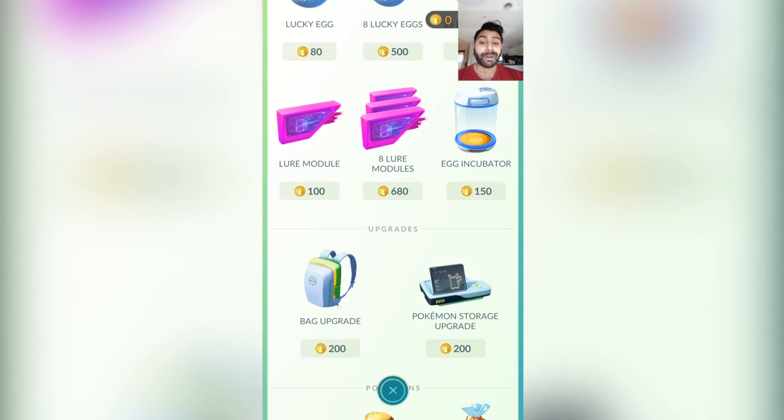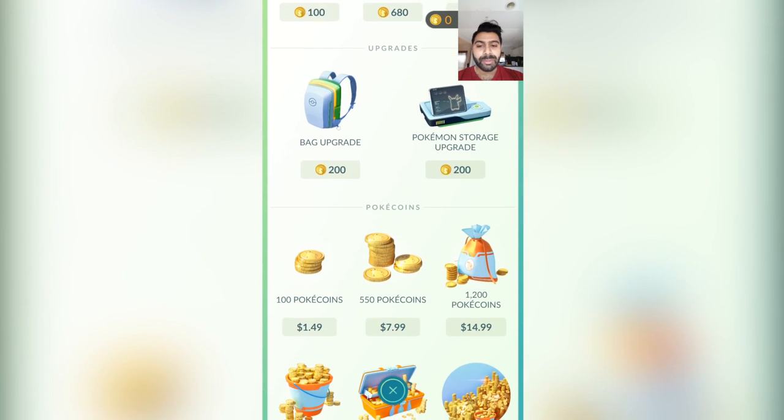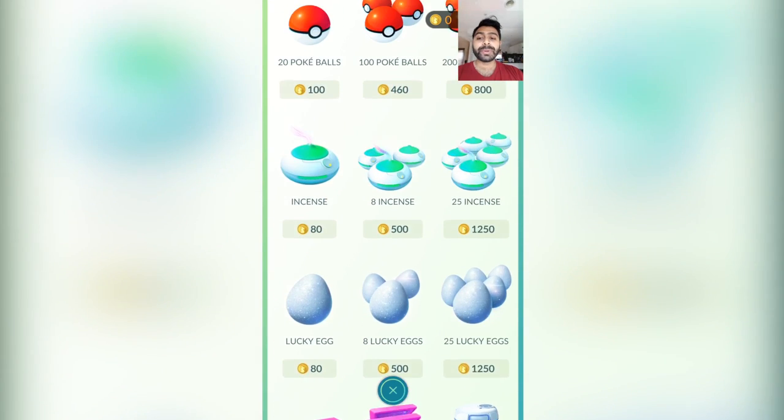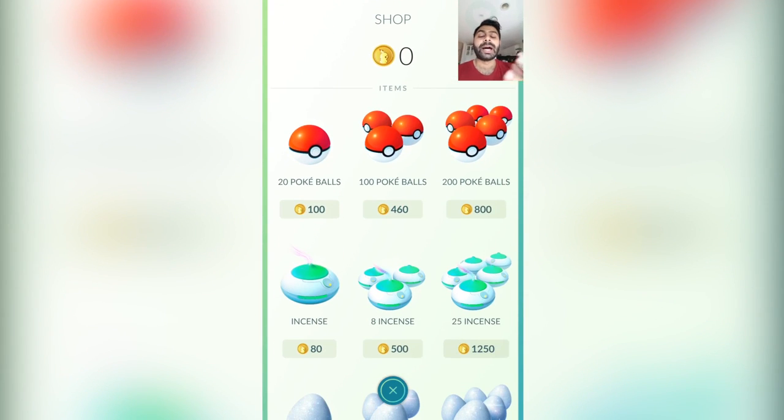You've also got eggs, modules, backpack upgrades and coins. Obviously this is going to be part of the currency as well. I have no money and hopefully within the game I can somehow obtain money freely without having to buy coins. $14 will get you 1,200 coins and the lowest is just $1.50 for 100 coins. Hopefully this is in Australian dollars or whatever region you're in. This will allow you to buy Pokeballs, which is going to be the main thing — so save those Pokeballs and don't just go flinging them around.